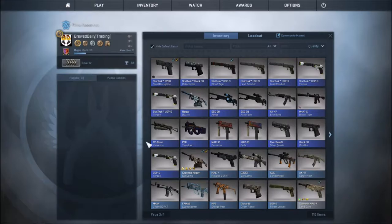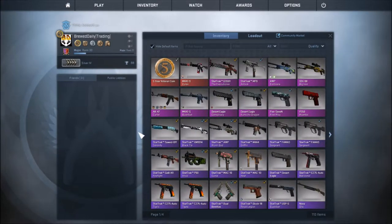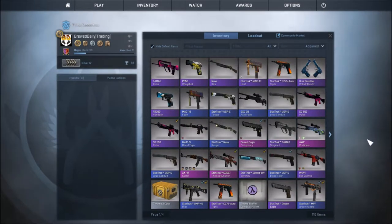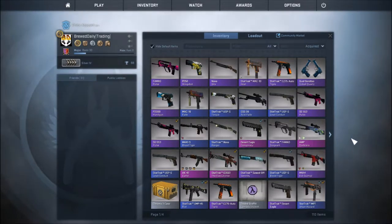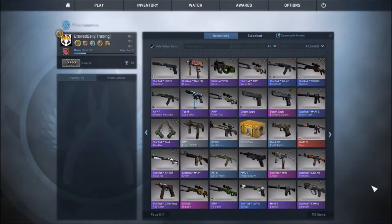I didn't get all of these off Hell Case, but I got a hell of a lot of them off here. So if I go to Acquire I can show you what I have got. For starters, this entire page here I pulled from Hell Case — as you can see I've managed to get some pretty decent stuff, quite a few USP stat tracks. And of course we've got all of these as well, so that's two pages so far from Hell Case.